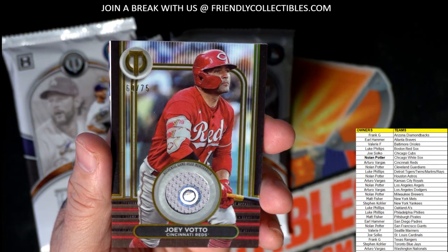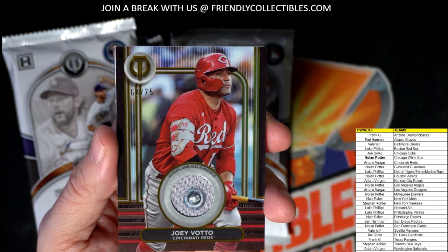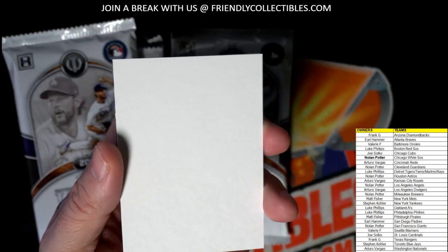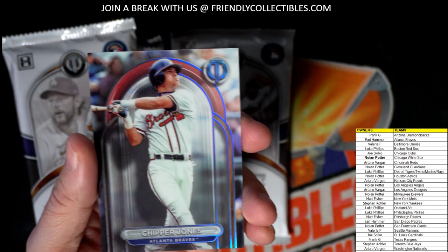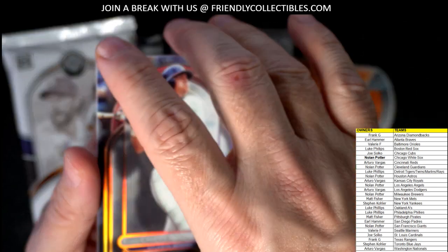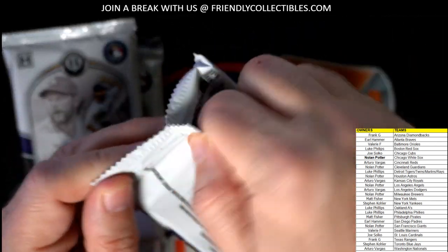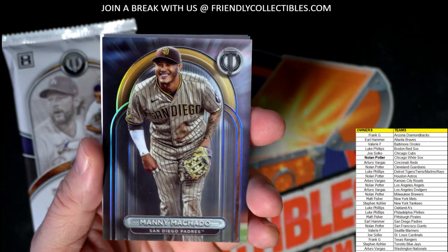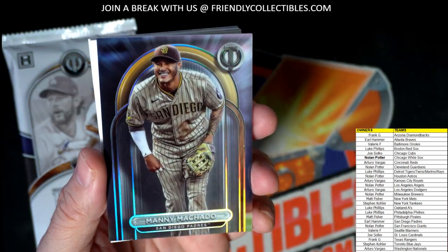We've got a Joey Votto — wow, look at that — number 68 of 75 for the Cincinnati Reds. Owner Arturo, that's coming out to you. That's the stamp of approval relic card. Then we've got Chipper Jones going out to Earl — can already see lots of Braves stuff in here. And a Manny Machado for the Padres — more Padres — and that's Earl coming your way. It's a beauty.